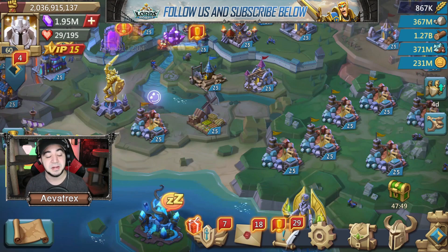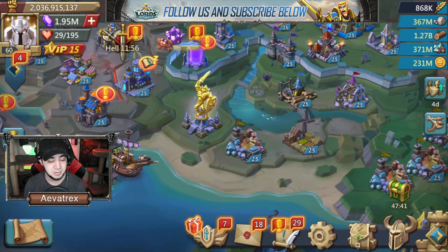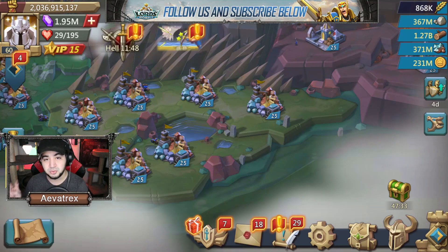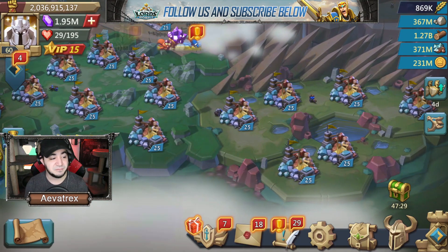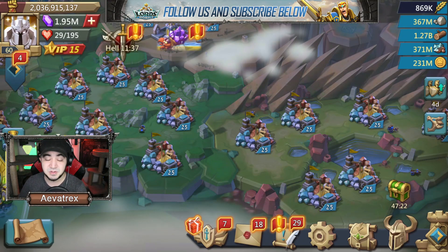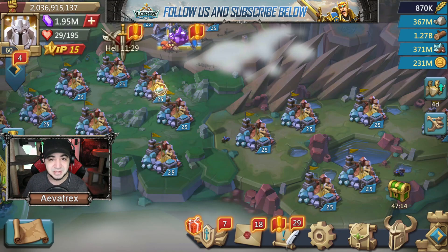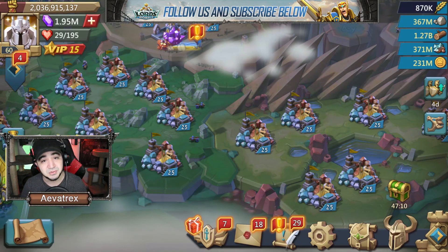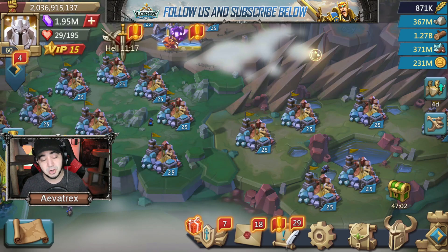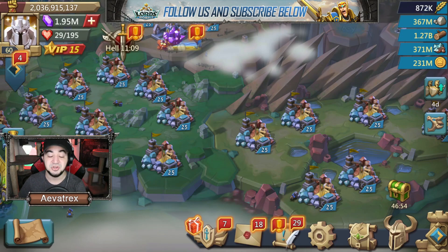Later on, a lot of guilds adopt a 'hyper resource' strategy — especially if your guild has a bank where everyone sends resources for communal healing. The setup is one of each resource building, then all extra slots go to one specific resource. Each guild member picks a resource to 'hyper' — for example, I hyper ore, so I produce and send lots of ore to the bank. Someone else does wood, someone else does stone. This way the bank covers everyone's needs and you don't have to produce all resources yourself.